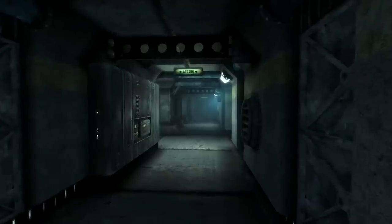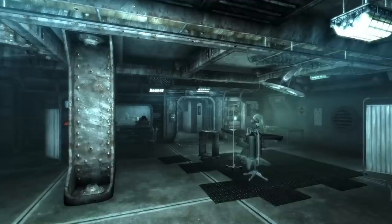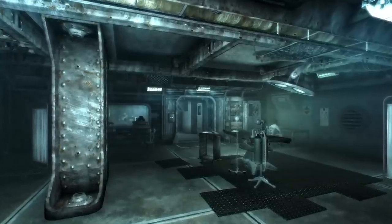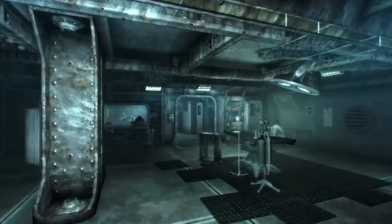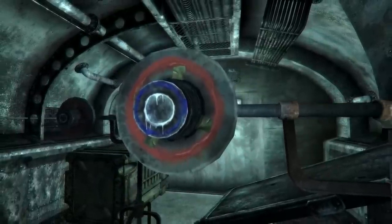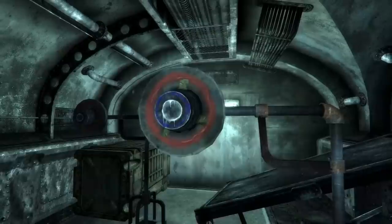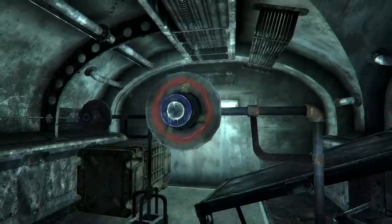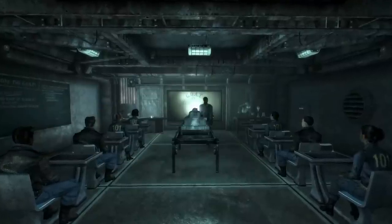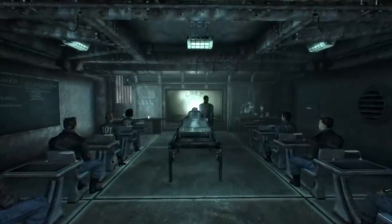In Fallout 3, we find ourselves in the depths of Vault 101, growing up and learning the ways of the vault. The introduction can be pretty straightforward, guiding the player through various events, which can lead to some things being missed. One of the best examples is when we are given the BB gun from James and tasked with hitting the targets. Most players just follow the directions, either getting through this bit as quickly as possible or outright following the game's path. If we run out of BBs during this bit, we can get some unique dialogue from James and more insight into the radroach.